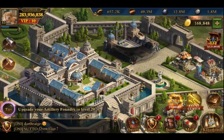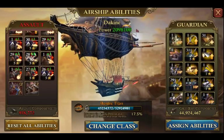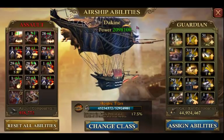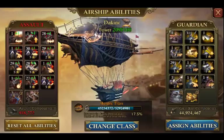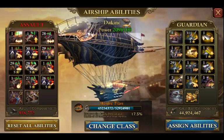So basically, there are four different skills and they're all amazing types of skills. This one gives you extra troop damage and kills — it increases the amount of troops that you kill and does more damage. This one increases your troop attack. And then on your guardian side, it increases your beast loot bonus by 10%. And then this one increases your troop defense by 2%.